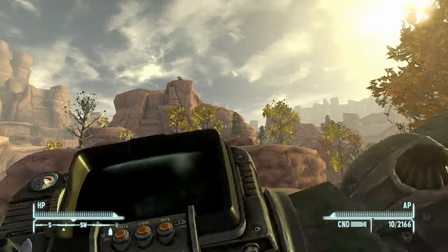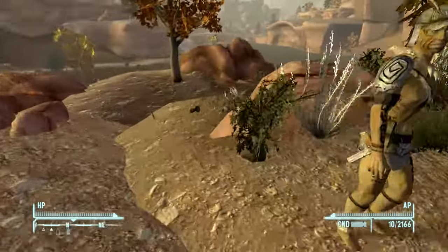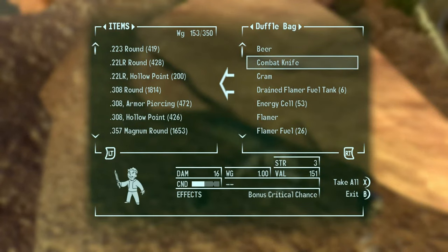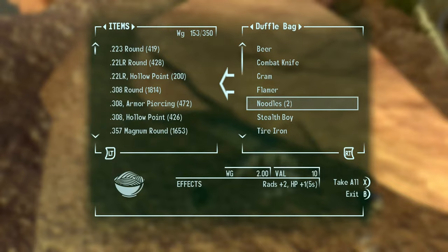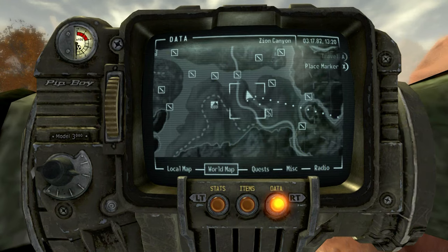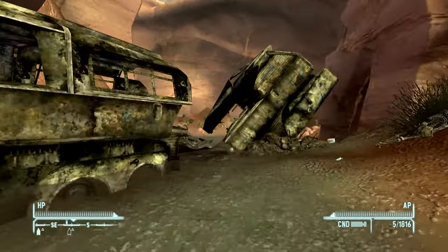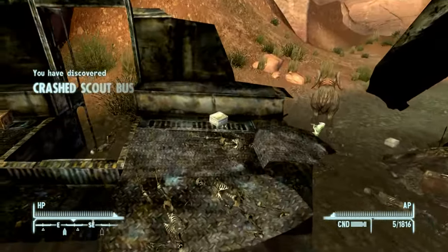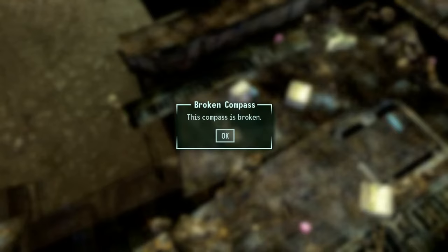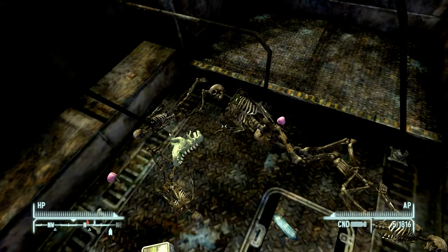Now we're going to be coming to just this area right across from where we were. Looking at the cliff we were standing on, there's just this little duffel bag hidden here — just another decent stash, but watch out for Cazadores. There's a couple around the whole valley, so always be on high alert. And then we're coming to the crushed scout bus. This is just to unlock it for a quest coming up. This is a quest item — you can't grab it now, but at least we'll be able to fast travel back. Grab the compass sensor module.